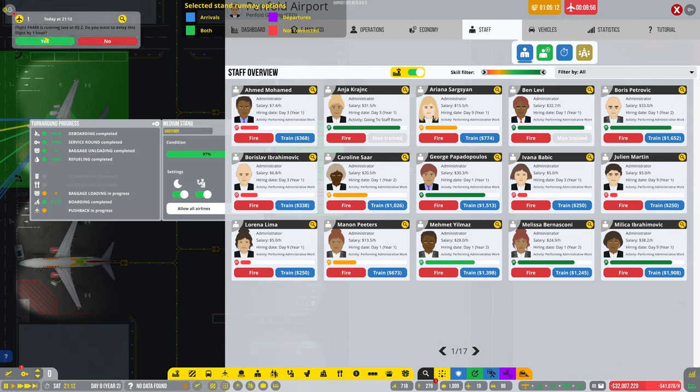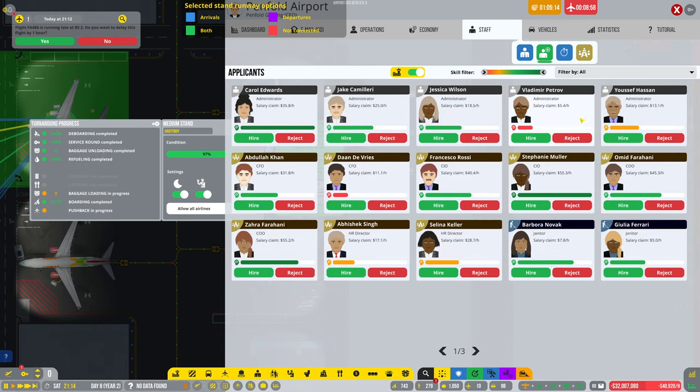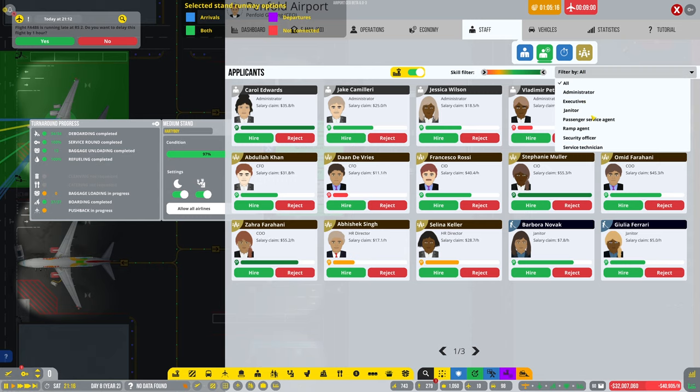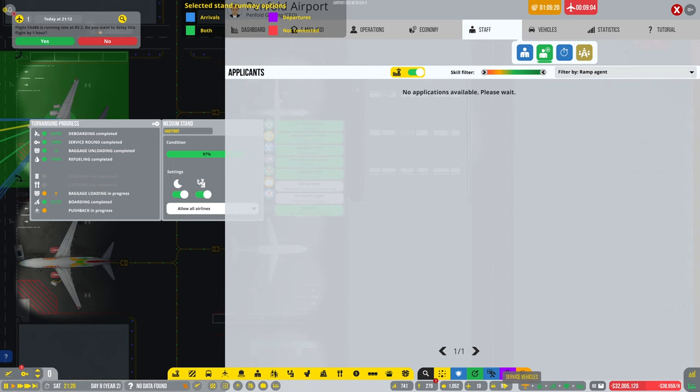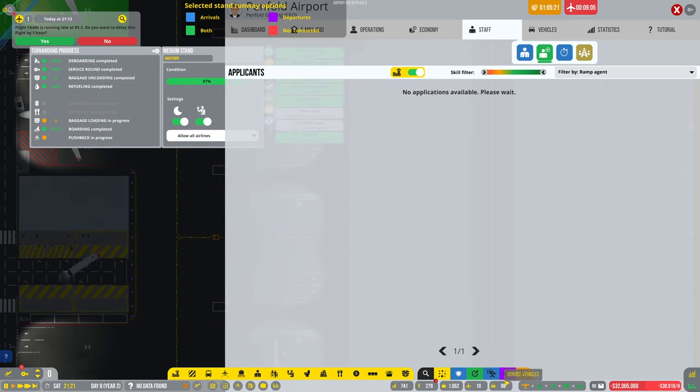Could be ramp agents. As you can see on here we've got a subscriber name on one of the stands. If you'd like your name on any of the stands in the game, please make sure you hit that subscribe button and just drop a comment below stating that you'd like your name in the game. Let's hire some more ramp agents — we've got enough vehicles... no we haven't. Why is it not flagging now?